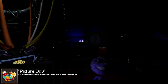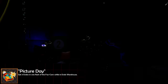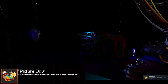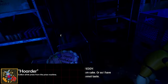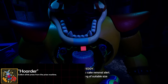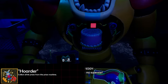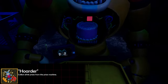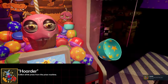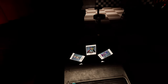I somehow forgot to mention two achievements during the initial recording, so let me cover those real quick. The 'Picture Day' achievement can be obtained by capturing a photo of three endoskeletons in one flash in the Endo Warehouse minigame. The 'Hoarder' achievement is granted once every prize has been obtained from the prize machine after completing any minigame. There's a total of 85 prizes so this will definitely take a while to grind out — I found Moon's Carousel or Freddy's Cold Storage to be the easiest and fastest minigames, so I recommend speedrunning those two games.